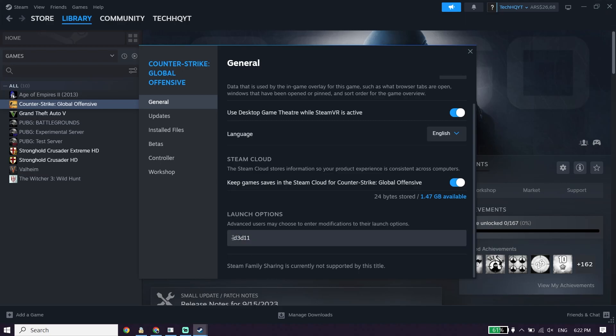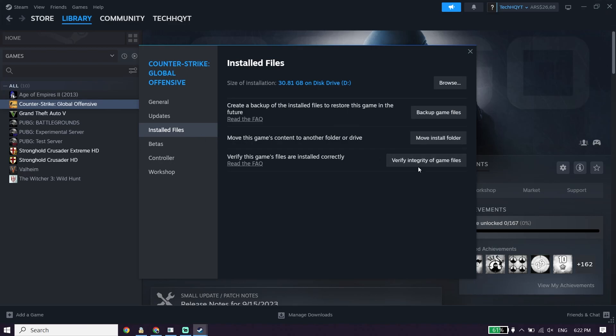Type the -d3d11 command in Launch Options. Then click on Installed Files and click on Verify Integrity of Game Files. So for the first solution, use DirectX 11 and verify files — in most cases it works to fix Starfield not launching or not opening on PC.